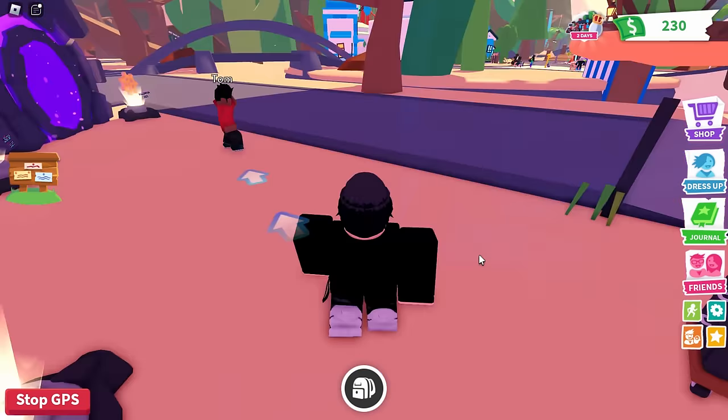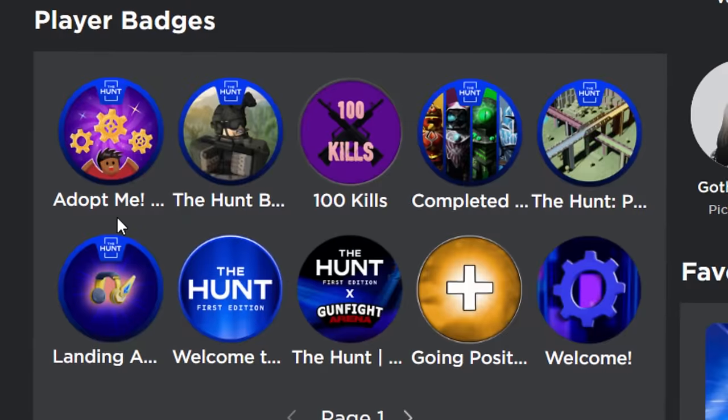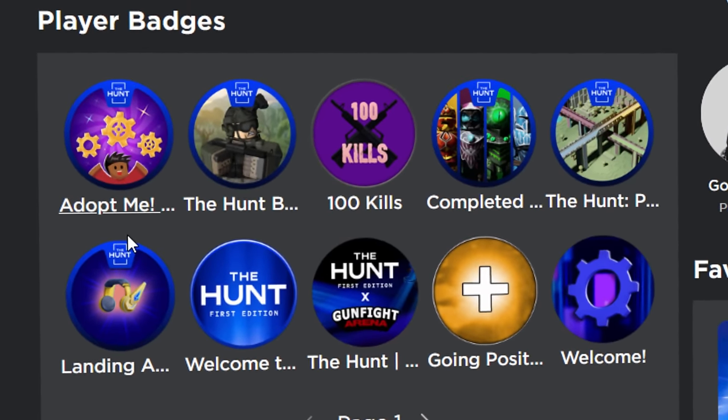Once you exit the beach portal you should get the badge straight away. You also have to speak to Tom — and there you go, I got it! That was so simple. That's our Adopt Me badge — that one was very easy.